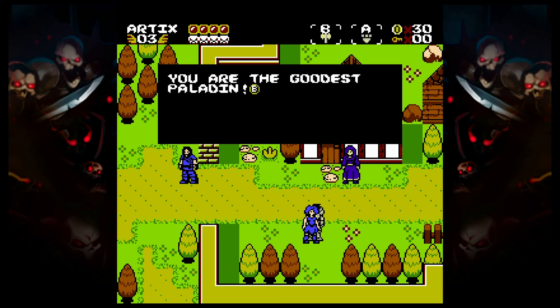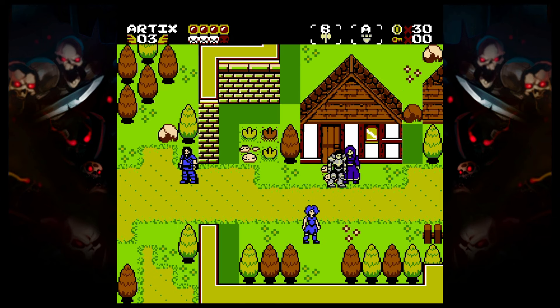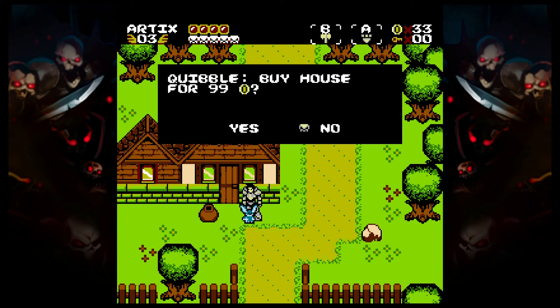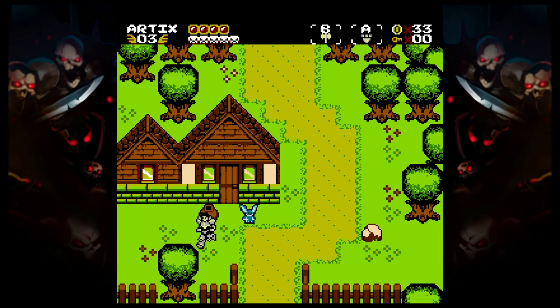The town acts as the hub area where you can refill your health, engage in dialogue with the NPCs, with some of them offering up side quests for you to embark on while providing beneficial rewards for their completion. There's also a key vendor in the town and a house you can purchase with your hard earned coins. You won't spend a lot of time here, but it does provide some side activities for you to engage in.